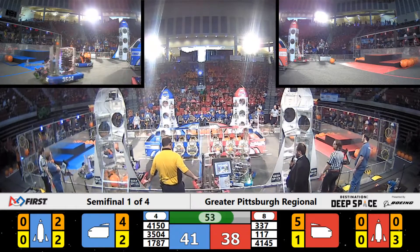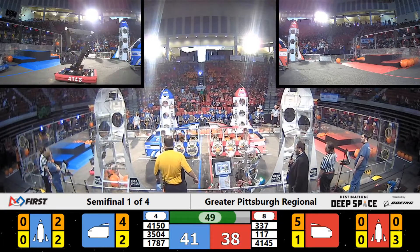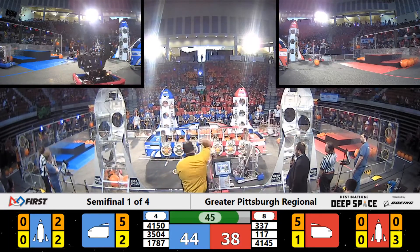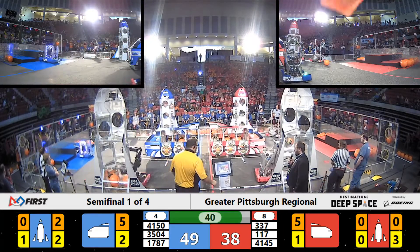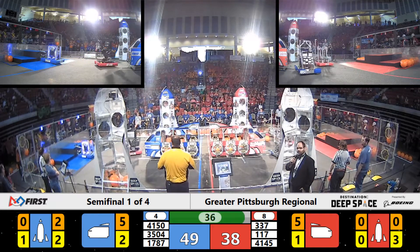Meanwhile, 4145 with a piece of their robot hanging out behind them — it looks like it fell into their chassis. Red Alliance 4145 playing a little bit of defense. 117 moves across midfield briefly. 3504 with 40 seconds left; it is a tight one, but right now in favor of the Blue Alliance.